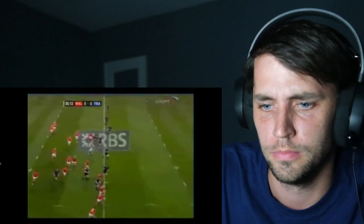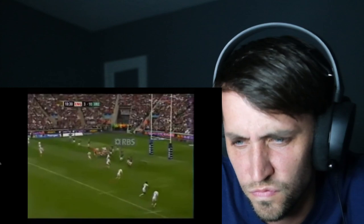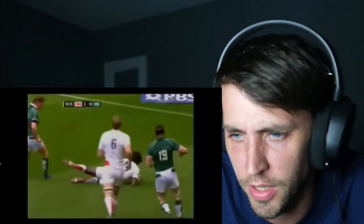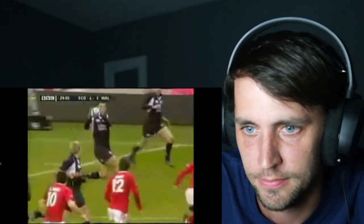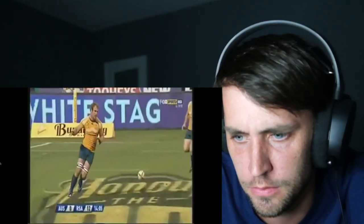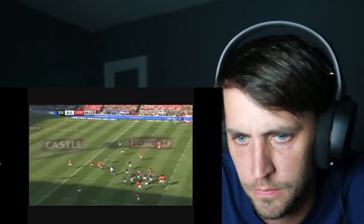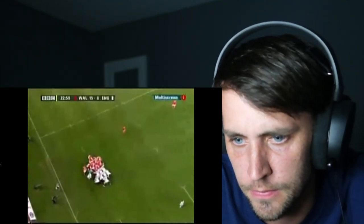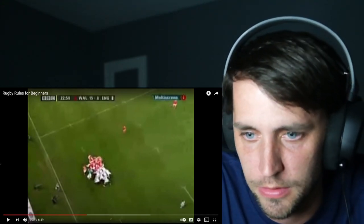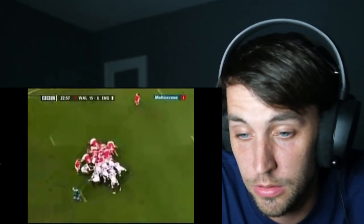Scrums. Rugby has two basic ways of moving the ball between players: passing and kicking. In rugby, players may only pass the ball backwards. Okay, somebody said that in the comments. If a player throws or fumbles the ball forward — known as a knock-on — the opposing team is awarded possession. Makes sense. Blocked or charged-down kicks are not considered knock-ons. So the play continues and continues until something like that happens. When there's a forward pass or knock-on, the opposing team is awarded a put-in to a scrum.